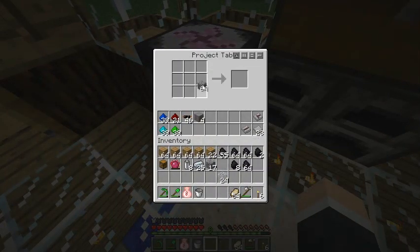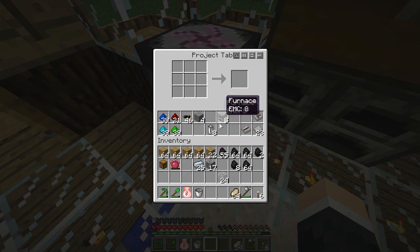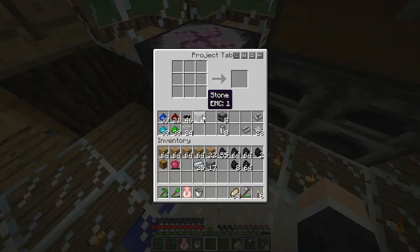We also need eight furnaces. So we've got furnaces, RE batteries — these will be to make the generators. And we have our 24 glass. We'll get our electronic circuits and our generators. I'll see you when these two things are done.